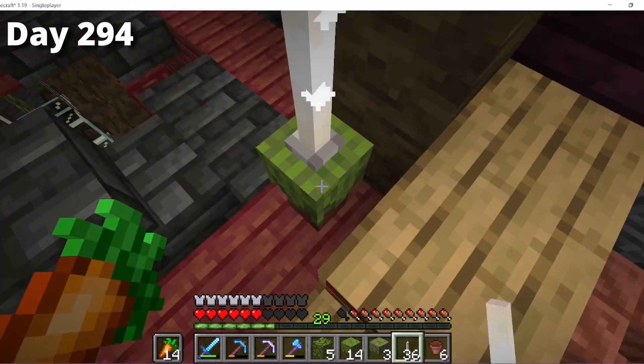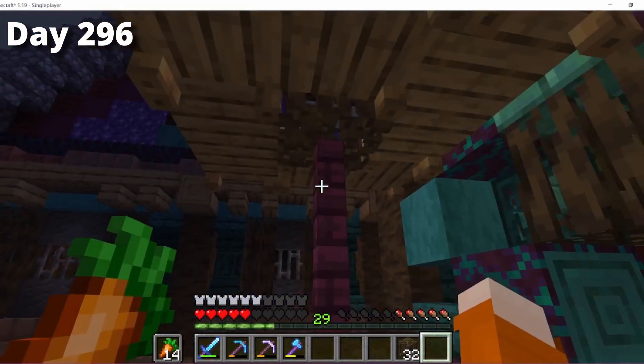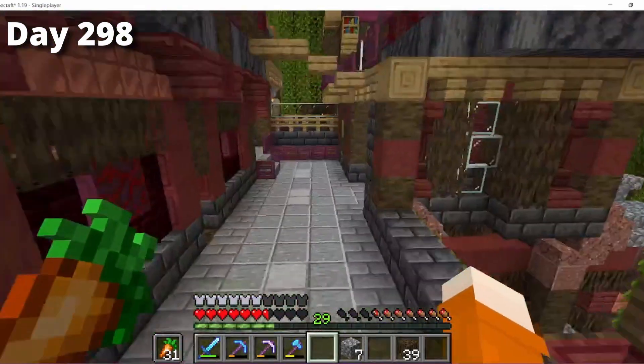I made a little decoration to separate what will eventually be my kitchen from my enchanting tower. I also made an umbrella for the little balcony. The last thing I did was add a little more to the build, which isn't 100% finished, but it looks okay — definitely much better than when we started.